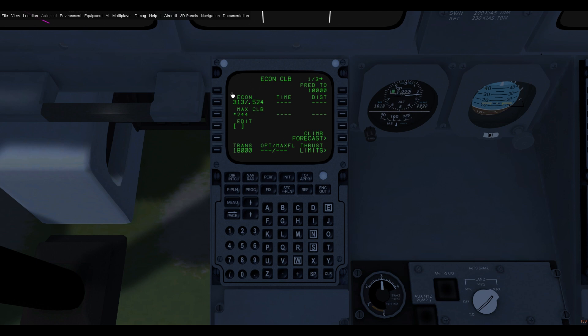It will stay at our speed limit of 250 knots or V-climb, whichever is higher. However if our cruise altitude was above 5,000 feet it will accelerate and I will show this later in the video. We also have max climb mode which provides the best climb rate speed, or we can select an edit climb.